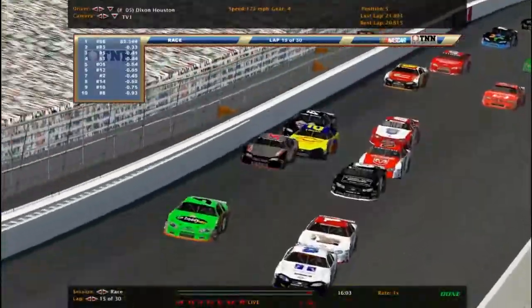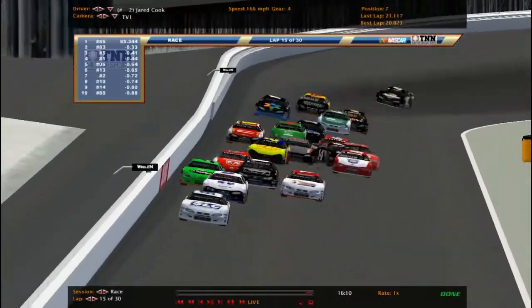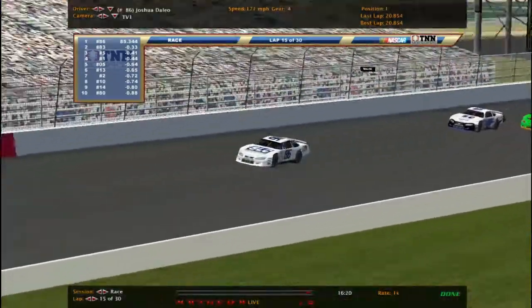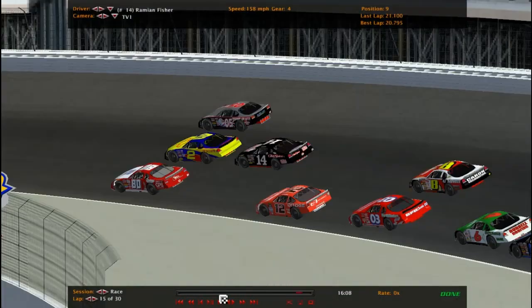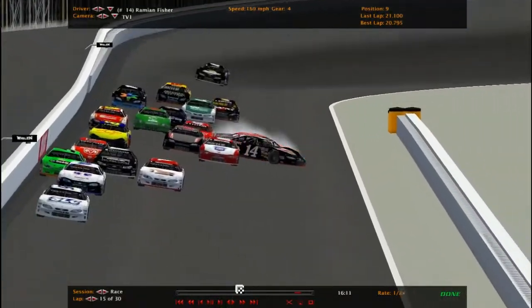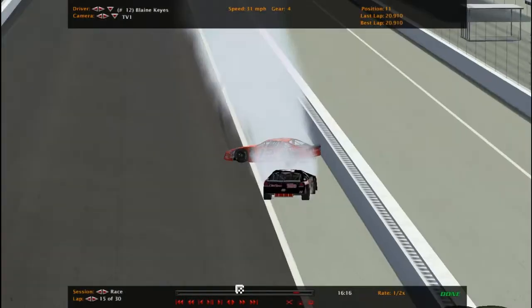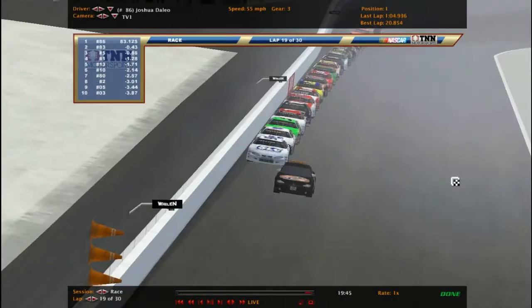The 05 got into the wall and lost a couple of spots. Two's trying to get right past him. The 14 is also in this mix — oh he's in the wall, and there goes the 14 and the 12 again. Caution. We have now reached the halfway point. The replay shows Dixon Houston couldn't hang on, bounced right off the wall, collected the 14 and the 12. Lots of damage to the number 14 — looks like he's out of this one. But 14 decides not to pull behind the wall — he's gonna still race.